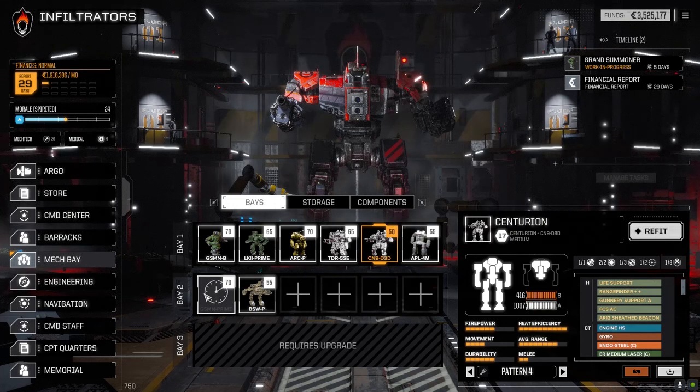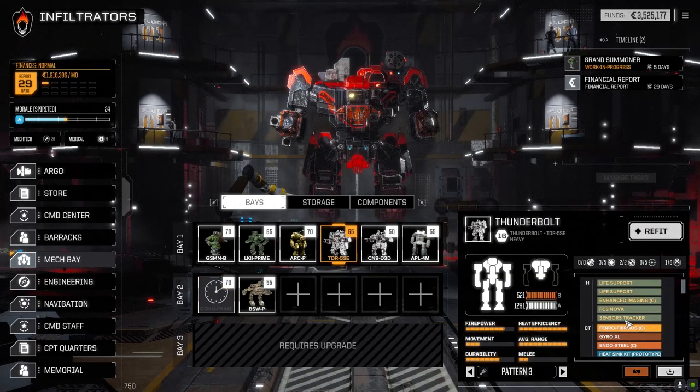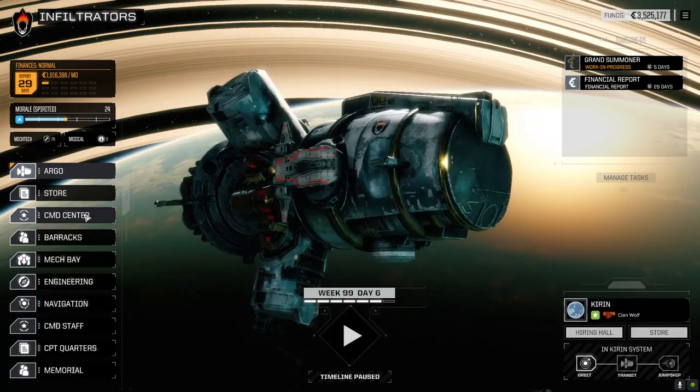I had enough parts to make a Grand Summoner again, so I put that together first — only because it's an Omni-Mech, so I don't have to add an XL engine. It retained its plus-four heat sink modifier in the center torso, which is really handy — we'll save a lot on external heat sinking. The Grand Summoner will most likely replace the Bushwhacker, the Archer will replace the Apollo, and the Zeus X will replace the Centurion. I also added a sensor tracker to the Thunderbolt to help its longer-range weapons hit better — we were getting really lousy hit chances before.